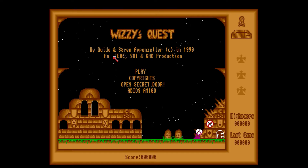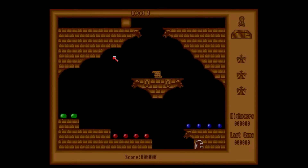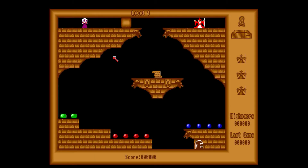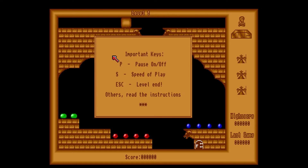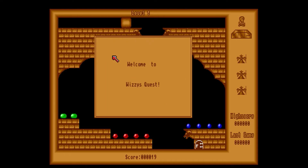Whoops, here we go. There was a story so far but it contains some stuff that's not appropriate. Let's see — important keys: pause, speed of play, level end. Others: read the instructions. So here's our Wizzy — level one, looks like a little tutorial one. Welcome to Wizzy's Quest.